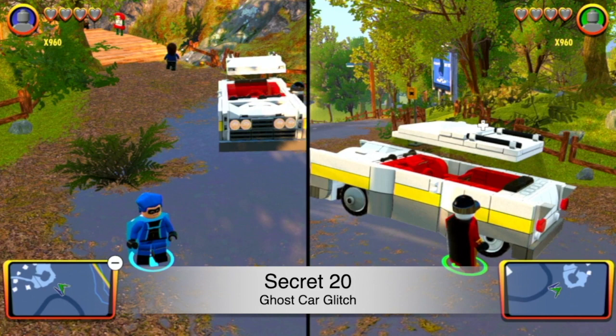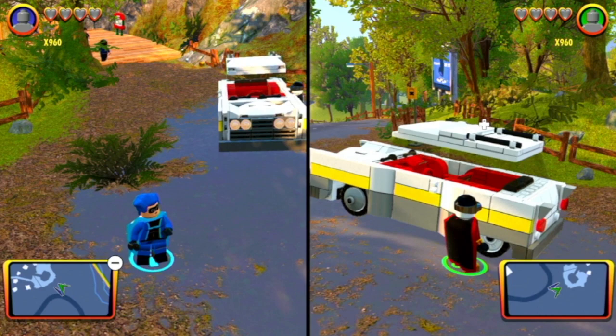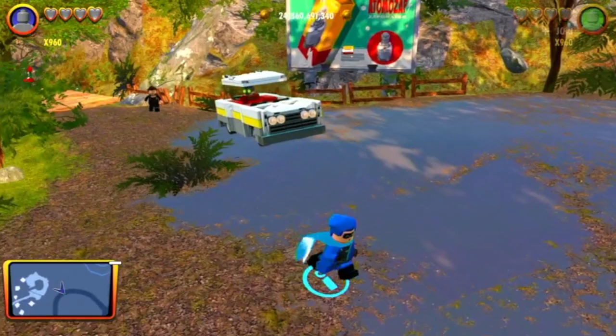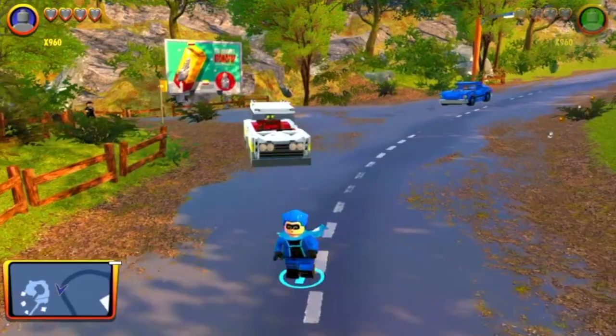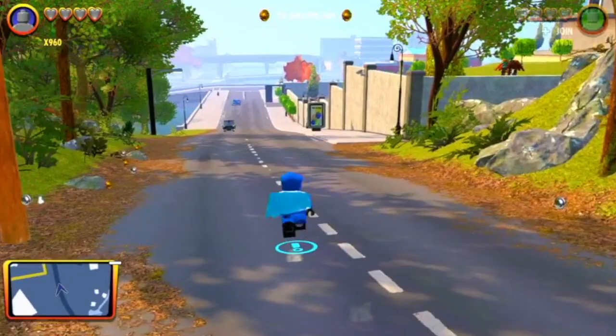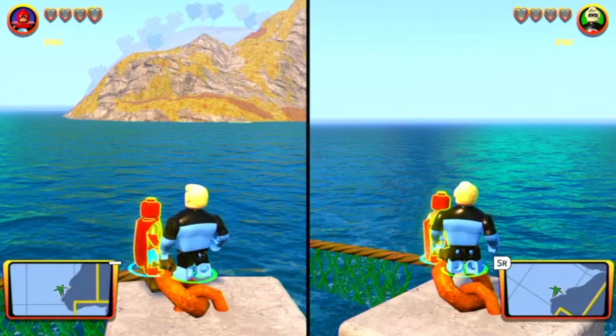This one you can do literally anywhere — you just need the station wagon vehicle. Spawn that vehicle with two players. The second player needs to go into the back of that vehicle, not the front, then drop out. They're still stuck in that vehicle, so when you're walking around they'll just be stuck there and start following you, trying to ram you. This is the ghost car glitch — it is so fun to do.